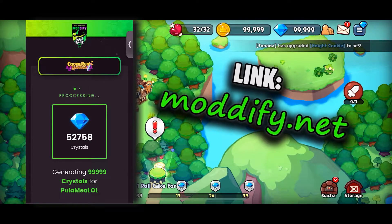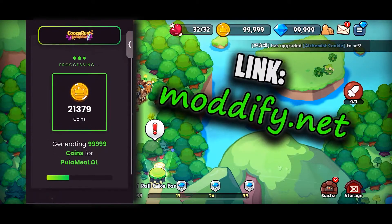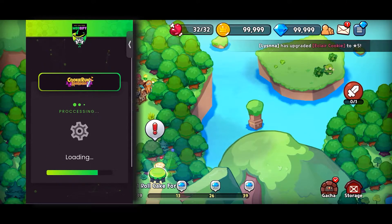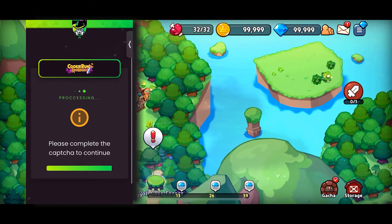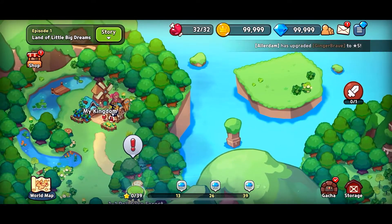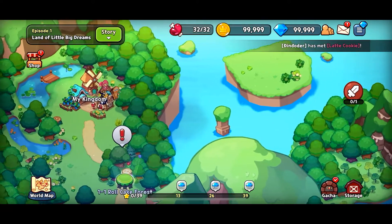After that, just close Kukiran Kingdom and check your account in only 2 minutes and you're gonna see all these crystals right there in your Kukiran Kingdom account. So that's pretty much it guys. I hope you enjoyed this video. You will never need to look for Kukiran Kingdom Codes again because this method really gives you thousands of crystals, unlike the Kukiran Kingdom Codes which only give you a few hundred.